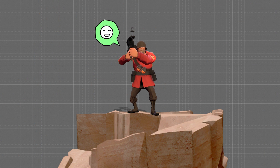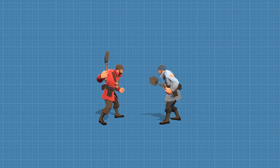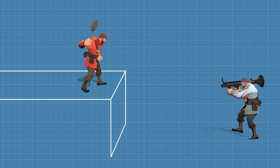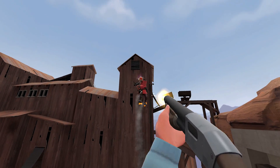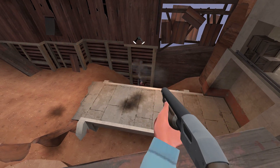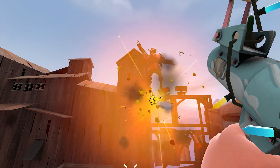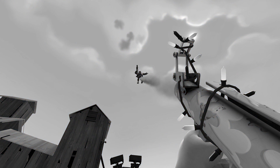Having the high ground is great, but what use is it if you get knocked off instantly and can't hold it? If you're fighting against another soldier as a soldier and they rocket jump to take the high ground from you, what can you do about it? You could shotgun them in the air, but most people don't even equip it because having the gunboats or a banner is better, so that's not a solution. You could airshot them, but that's not something most people can do. So, are you just fucked then?